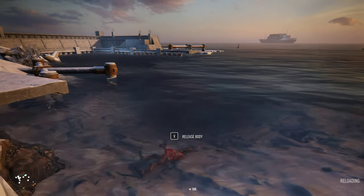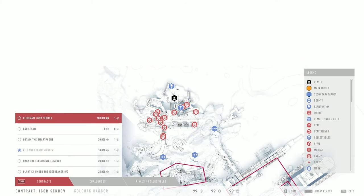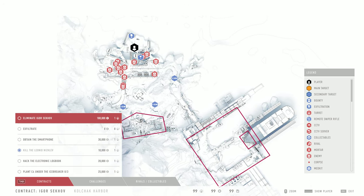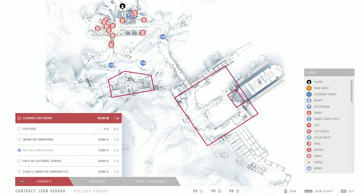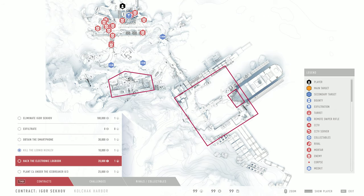Not only do you have main objectives and side objectives, but you also have other challenges. If I hit M for the map you can see the whole area of operation and all the missions. Main missions are always around these red boxes — we've completed that mission so that box is gone. There's a secondary objective here: plant C4 under the icebreaker. However we won't be doing that in this video because it's bugged in this build — it will work in the main game.